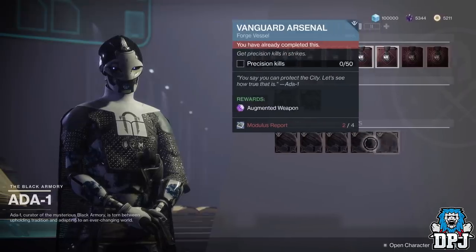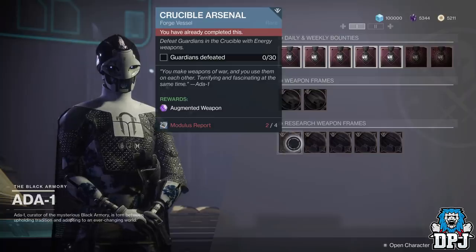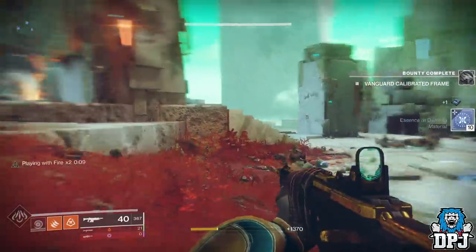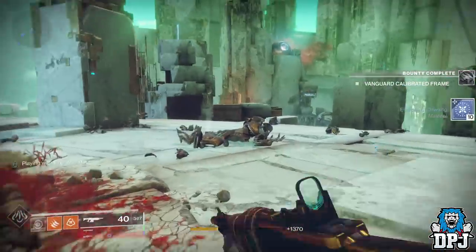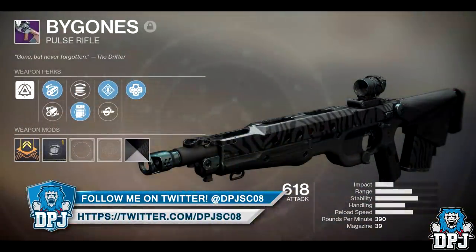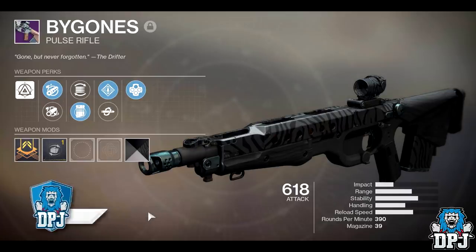The Crucible Arsenal will reward you Crucible augmented weapons, the Dreaming City Arsenal bounty equals a Dreaming City weapon, Gambit Arsenal will reward you a Gambit weapon, and so forth. Now, what actually are augmented weapons? Well, I read via a Bungie post they would offer a selection of perks you could pick between. The image on screen shows a Bygones — one of the best PvP weapons in the game — and notice the two perks you can choose between: Rampage and Kill Clip, paired with Outlaw. Arguably the perfect roll for PvP.